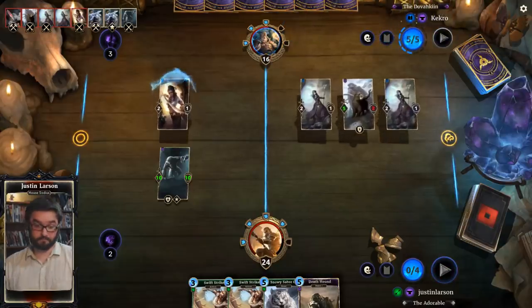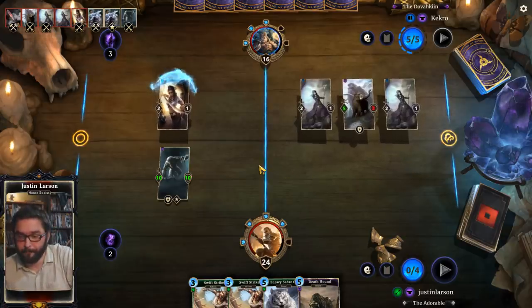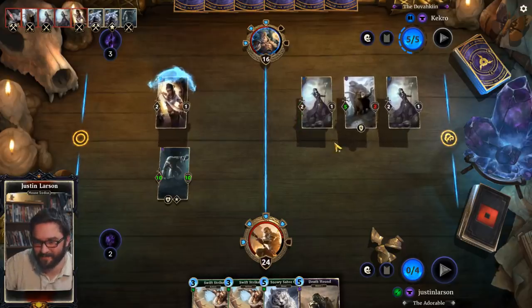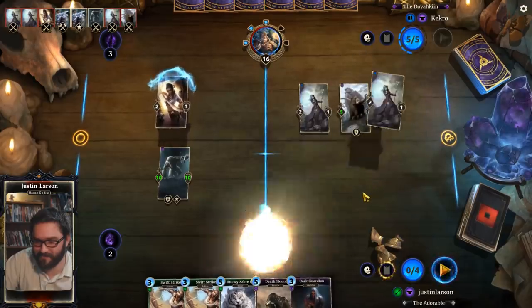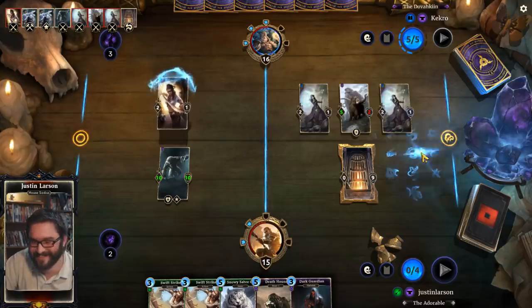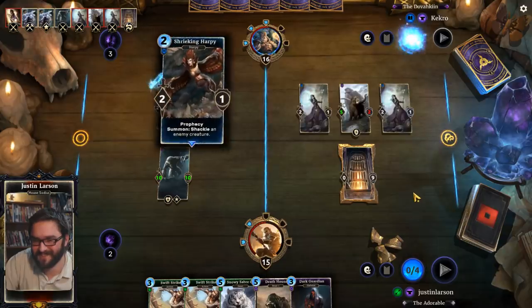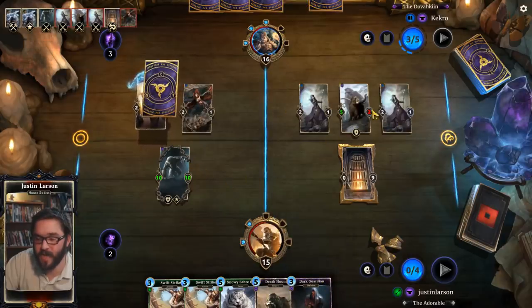No sorcerer's negation, no harpy. Four colors might keep me alive long enough to develop Snowy Saber Cat. And there's the harpy. Alright, so we double guard this lane — this absorbs everything in that lane right now. They don't have a negation because they would have played it.